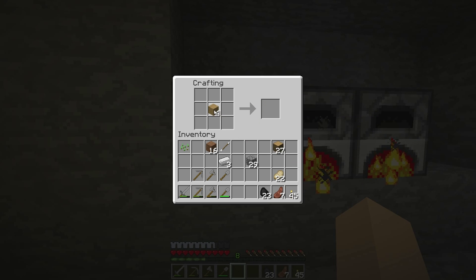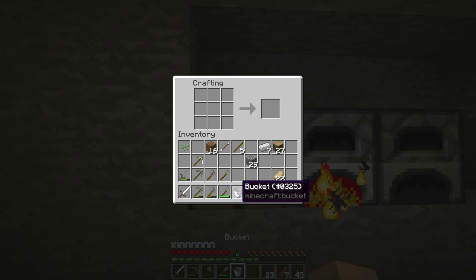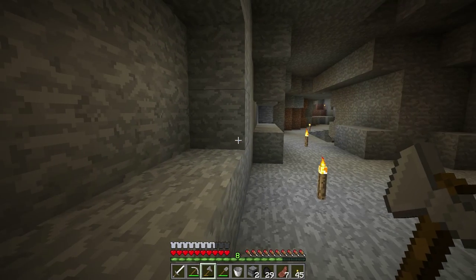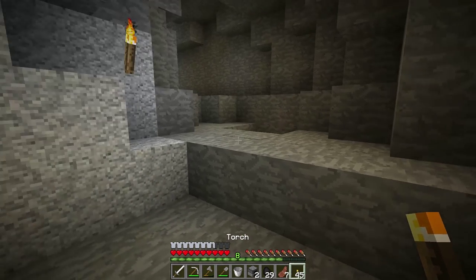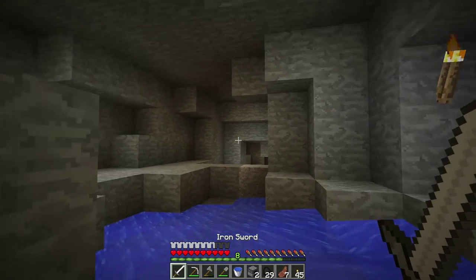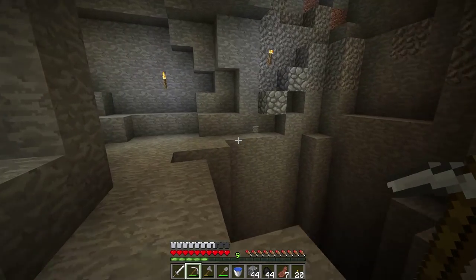With the extra ingots, craft iron tools the same way you would craft stone tools. The iron pickaxe is faster and more durable than the stone pickaxe, and can even mine certain resources that the stone pickaxe is incapable of. One other useful tool to make is a bucket. When you're all geared up and ready to go, collect your furnaces and crafting table. We want to find a source of water to fill our bucket, because as we go deeper into the cave we may come across pools of lava. Having a water bucket allows us to cool the lava and walk over the top of it without burning.